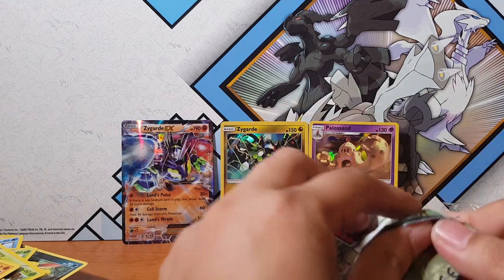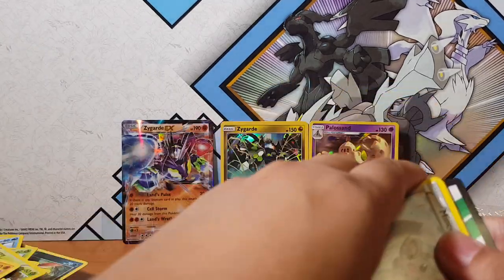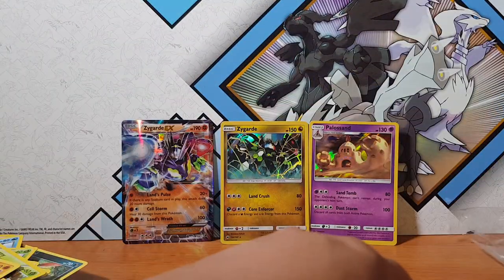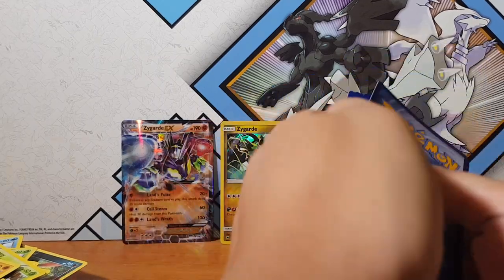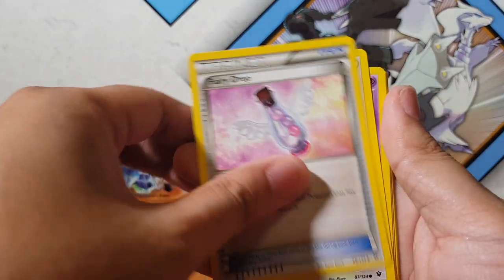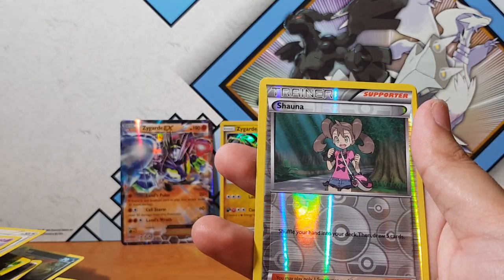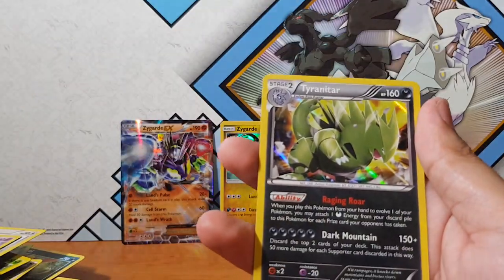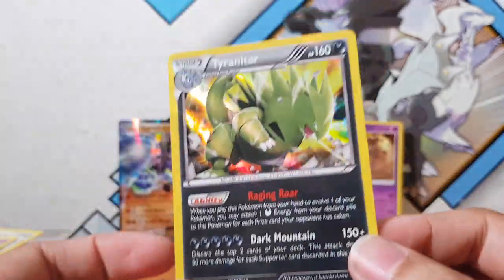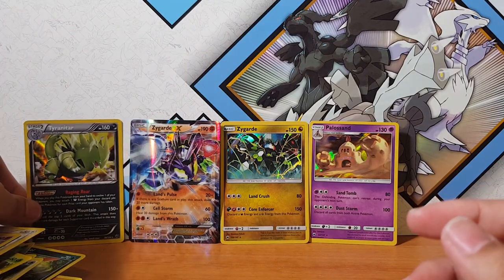Alright, we're down to our last two packs — so sad, but we got this! It's all about the positivity, guys — positivity will get you places. Let's go — I can feel something here! Fairy Drop, Koffing, Courtney, and for the rare — oh — Tyranitar Holographic! Dark Mountain is its attack. Look at that artwork — that's pretty cool. I don't have this one so I'm not too sad about pulling it.